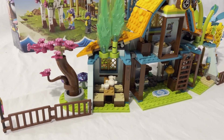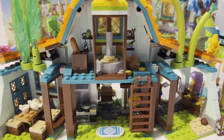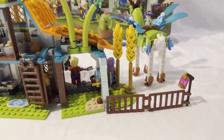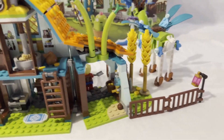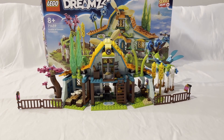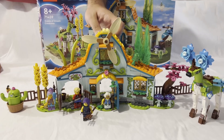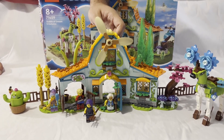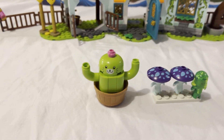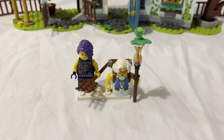I'm more used to vehicles or big item sets. Something this set — and the theme as a whole — has in common is that there are two ways to build it, though some alternate builds are more noticeable than others. This one's alternate build is fairly similar to the main build. It is a fun set to build, even if I'm not used to playsets like this. It comes with a Cat Cactus, two Dreamling mushrooms, and Z Blob.